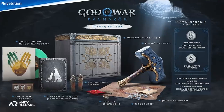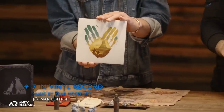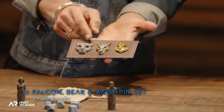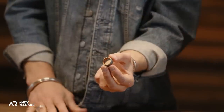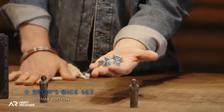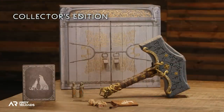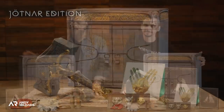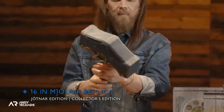The Jotnar Edition includes everything in the previous editions plus a 7-inch vinyl record of the soundtrack, three pins representing Faye, Kratos and Atreus as a falcon, bear and wolf, the legendary Draupnir ring from Norse mythology, Brok's dice set, and an Yggdrasil cloth map on top of your Mjolnir hammer. It will likely require a substantial financial commitment.